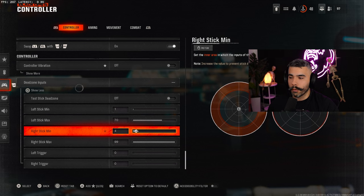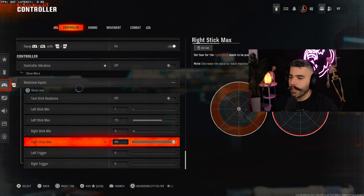Or if you can drop it to like 4 or 3 and you feel comfortable, drop it even lower. You essentially get more control of your aim and your stick. If you have a little bit of stick drift, don't worry about it — you can control stick drift, it's not a big deal. Make your right stick max 99 and do not touch that one.